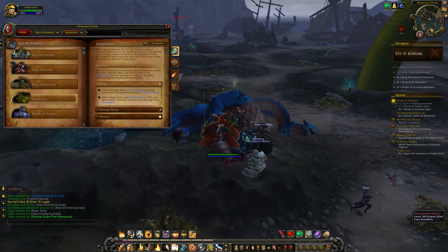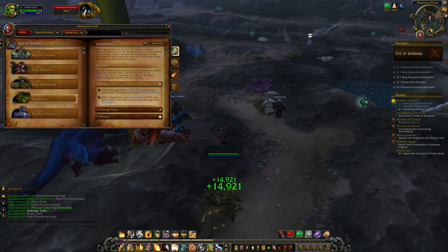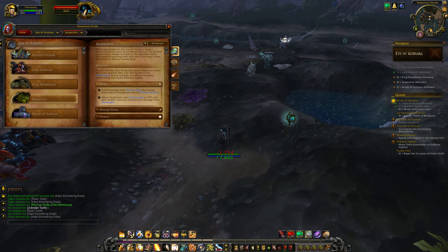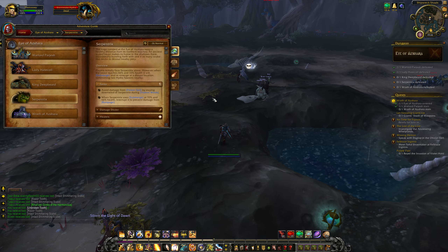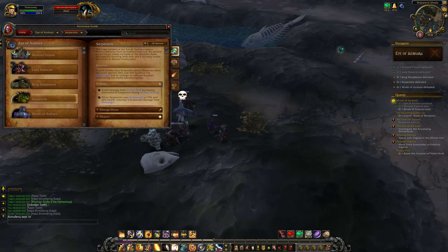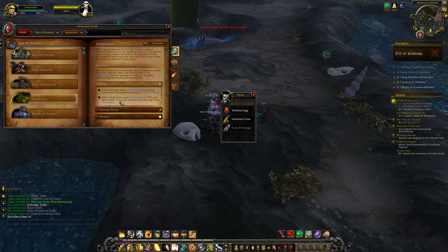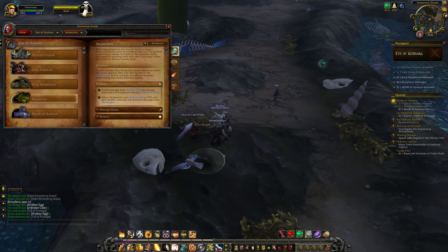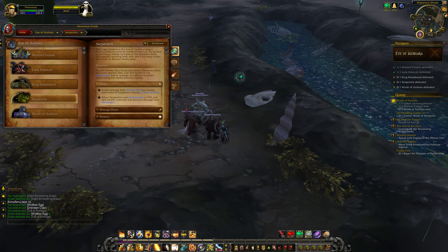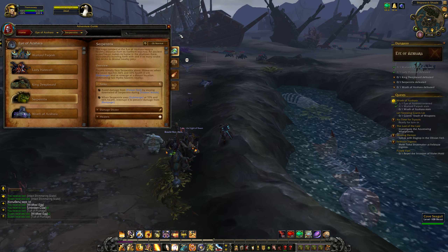This is a normal mode Serpentrix in Eye of Azshara. A couple of things from the adventurer guide: avoid damage from poison spit by staying downwind from Serpentrix during violent winds. When Serpentrix uses submerge at 33% and 66% of health, interrupt it to prevent damage from the rampage.